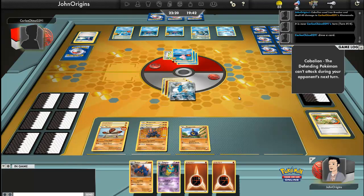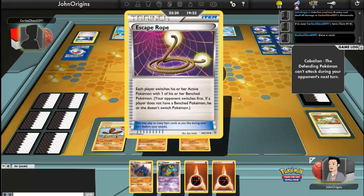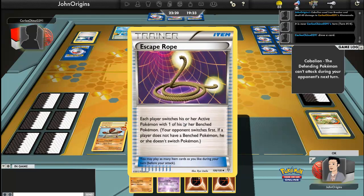That was a play — it might have been the wrong play to be fair, but nevertheless it was a play. I should have evolved Boldore — well, I'll roll it into Boldore. But I've got my Gigalith now, it's alive. I think I have one more cape in my deck, so I might be able to heal it a bit. I don't have any Potions or Max Potions, but I have that. Hopefully get one hit off with it. He has an Escape Rope — each player switches his or her active Pokémon with one of his or her Bench Pokémon.